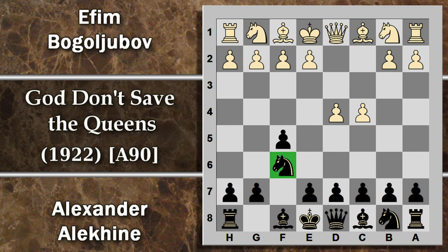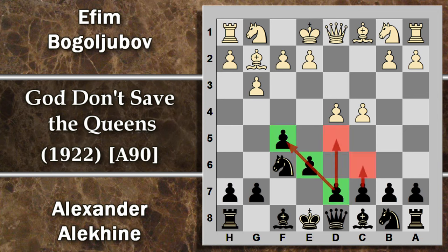Si prosegue con cavallo F6, mossa classica, poi G3, quindi il bianco si riporta nuovamente su questa idea di fianchettare l'alfiere. E6, alfiere G2 come previsto, e ora solitamente con una struttura di questo tipo uno può pensare di mettere a punto lo stonewall, ponendo i pedoni D e C in queste due case.